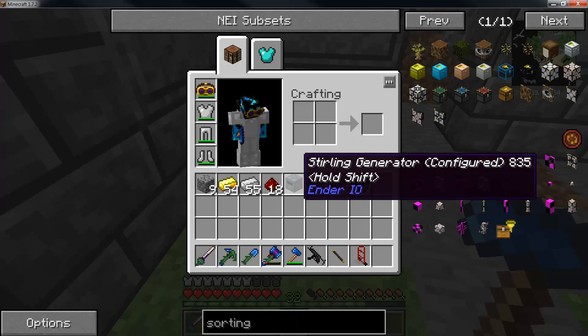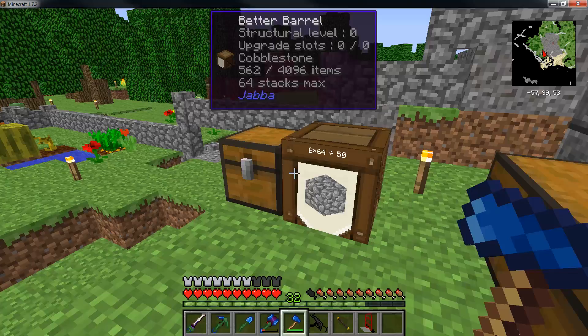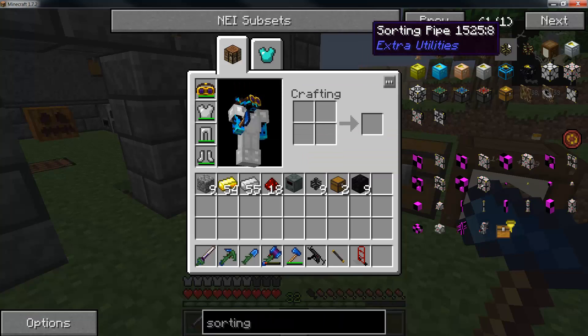This is going to be our input chest. We need another chest — I think we should do a diamond chest.